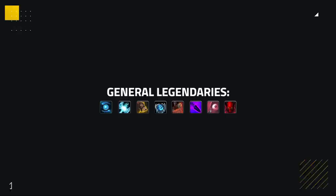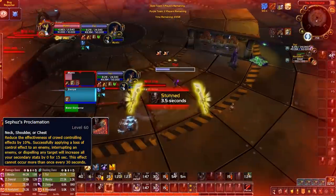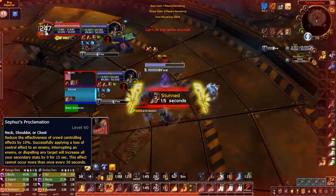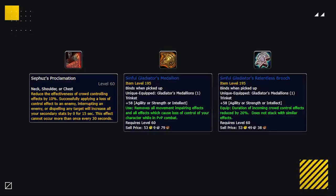To kick things off, we're looking at the general legendary powers which every class has access to. From this group, the only one seeing use in PvP is Sephousa's Proclamation. This legendary essentially allows you to play with a weaker version of Relentless while still having access to a PvP trinket. The added bonus to secondary stats whenever you CC, interrupt, or dispel someone can also work in your favour if you play around the proc every 30 seconds.